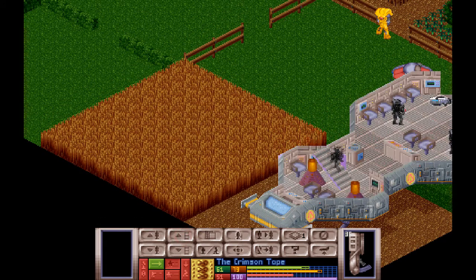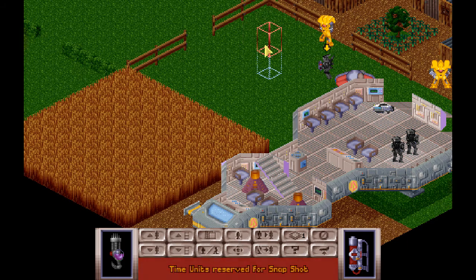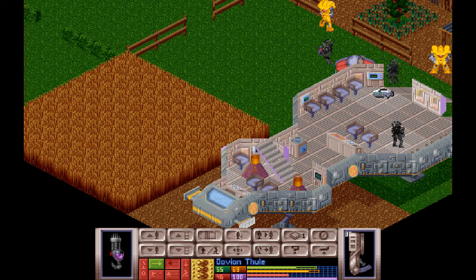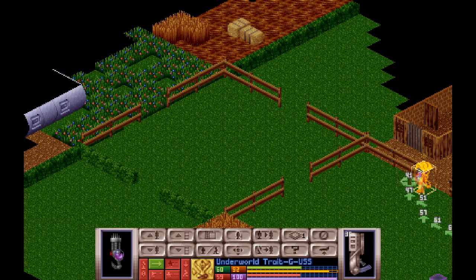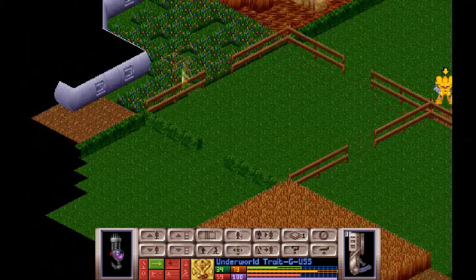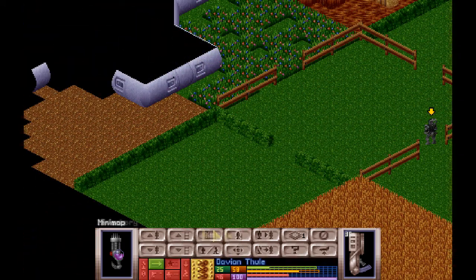Crimson Tate will duck and cover there. Let's bring out Vegan Bob, who can cover in that direction. And finally, Davian Fool. Vegan - duck and cover in that direction. Let's start off with an orgy - yeah, basic scout. I was hoping that these guys had electronics. I'm fairly certain they don't, but alas, that is the way this goes.